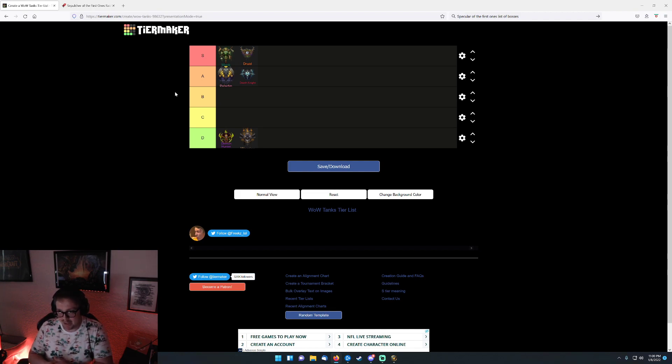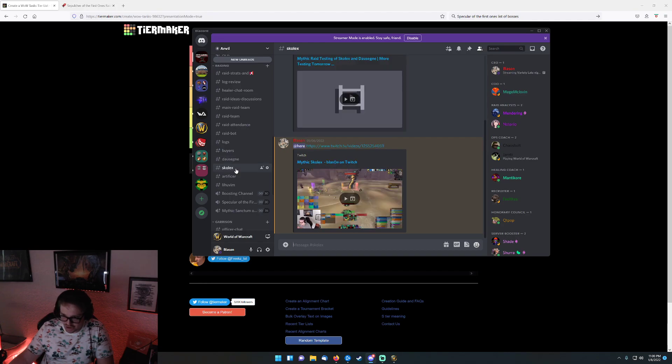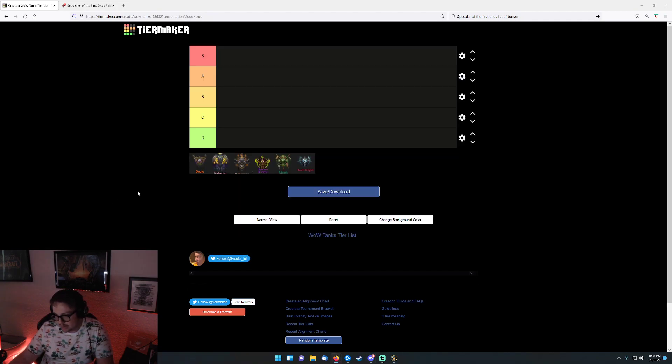That's the Dausegne tier list — just from what we've seen in Mythic testing, based on utility and what each tank brings. Next boss, we'll jump right into Skolex. For Skolex, with the ability to leap and move around based on how much damage the boss is hitting you for...